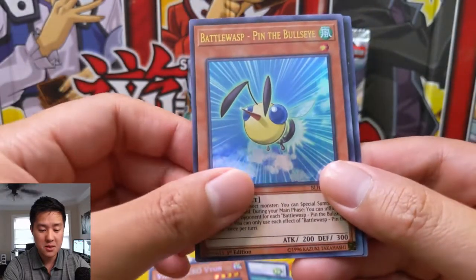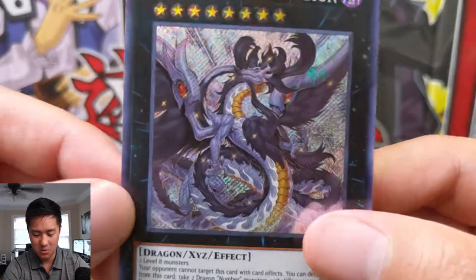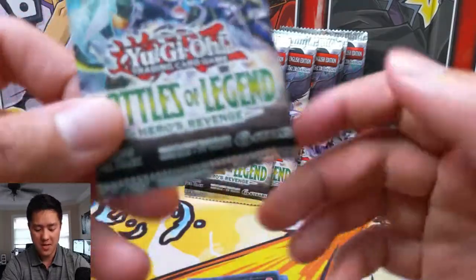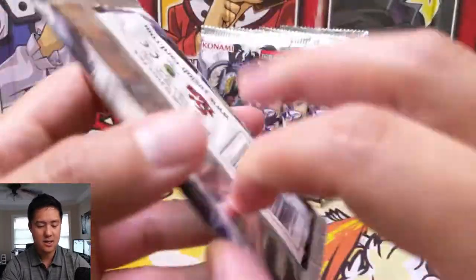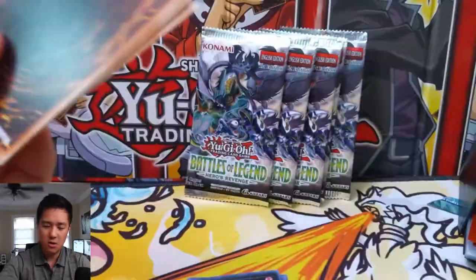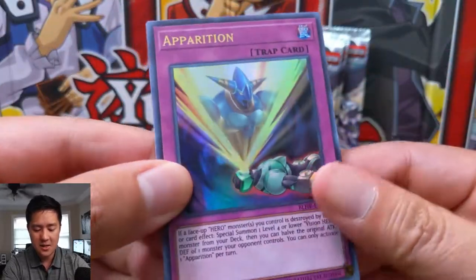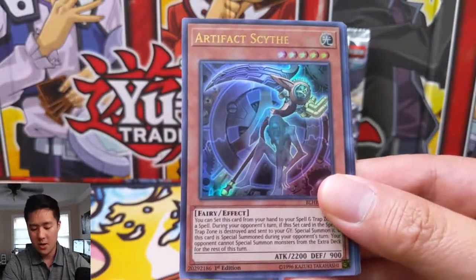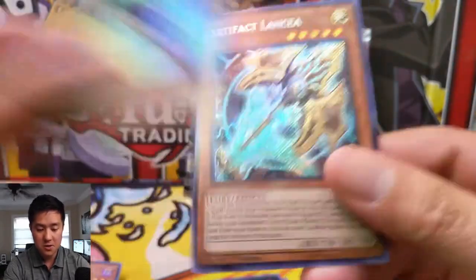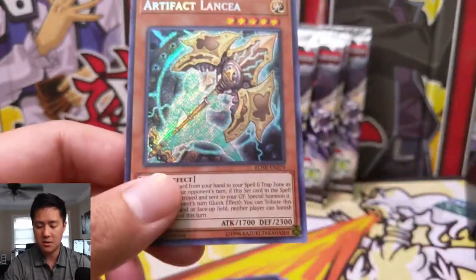Destiny Hero Dangerous, Battle Wasp Pin the Bullseye, and Draglubion — there's that old-looking dragon. Let me know in the comments whether you prefer the nine-pack format with a rare and a secret, compared to these all-ultra with one secret packs. I feel like I like these in the beginning, but it just gets old very quickly. We have Artifact Moralltach — I like that card — Shaddoll Falco, Elemental Hero Stratos, and Artifact Lancea.